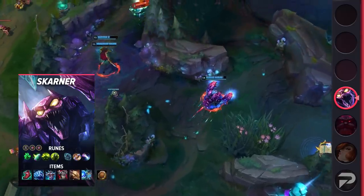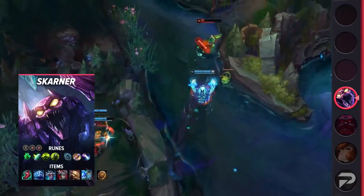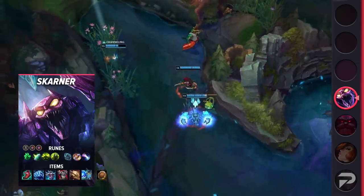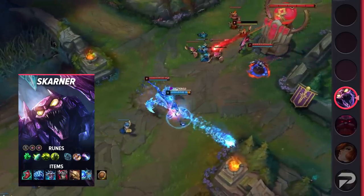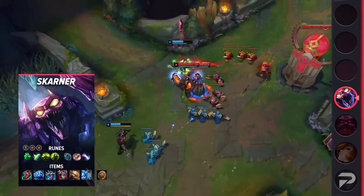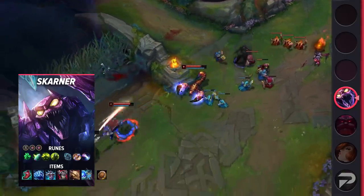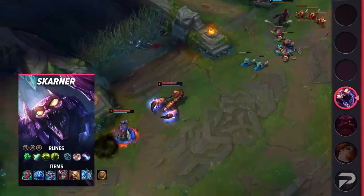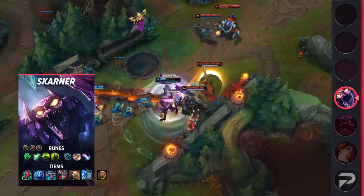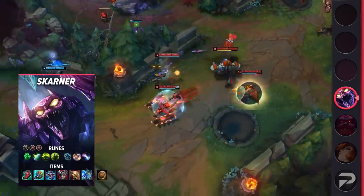The first build looks like what you'd see on any standard tank. If you go this route, you'd be a strong sidelaner and also able to serve as a frontliner in teamfights. For your runes, run Grasp, Shield Bash, Conditioning, Overgrowth, Biscuits, and Approach Velocity, with the stat runes being Ability Haste and Double Armor or Double Magic Resist. For your items, start with Doran's Shield, build into Lucidity Boots, Frostfire Gauntlet, and Winter's Approach. After that, go for Thornmail, Dead Man's Plate, and either Frozen Heart or Force of Nature. If you want more combat strength — especially against other tanks and juggernauts — you can go for Divine Sunderer over Frostfire as your Mythic.